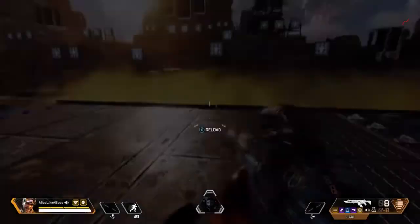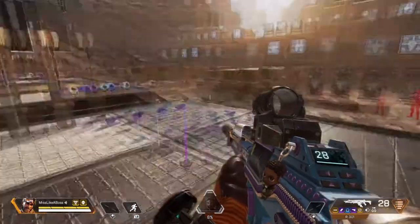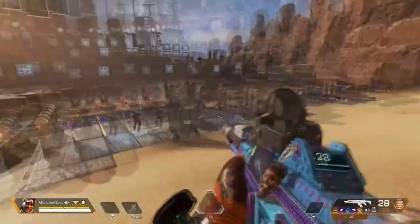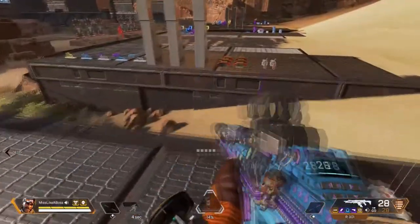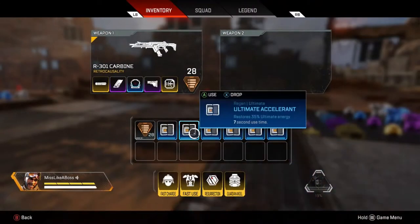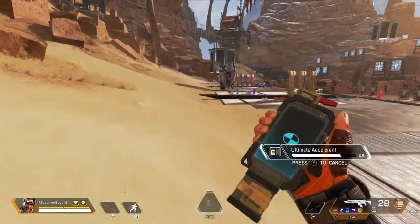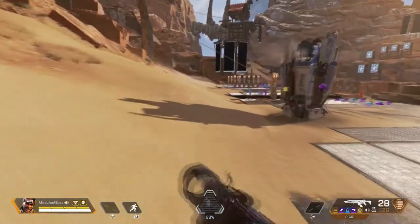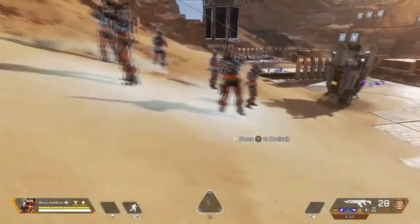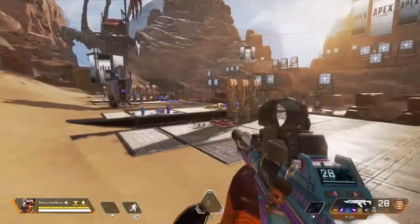Now we're gonna get into Mirage — another somewhat useless character in my opinion. Mirage's tactical ability is the Bamboozle: you can release a decoy and they'll shoot at the decoy. From far away you might get bamboozled, but people are used to it now and it's fairly noticeable when you see this guy running into a wall — obviously not a real player. His ultimate makes him turn invisible while releasing multiple decoys, but it doesn't last long. A few seconds — just absolutely terrible.